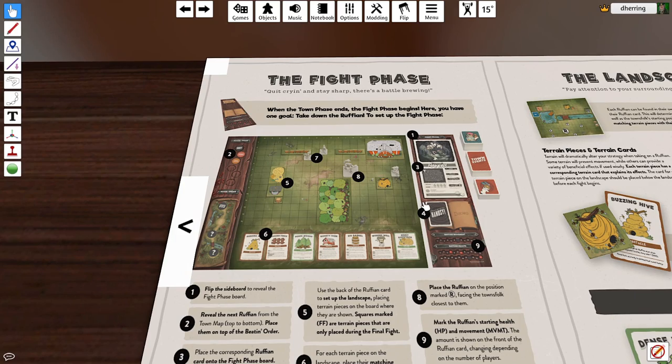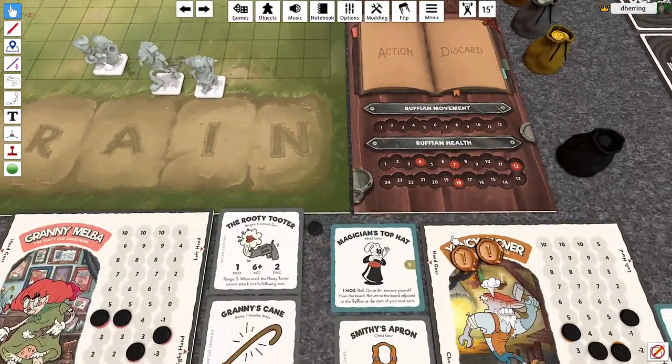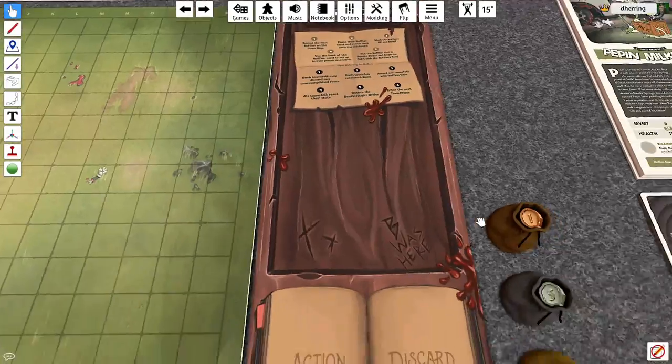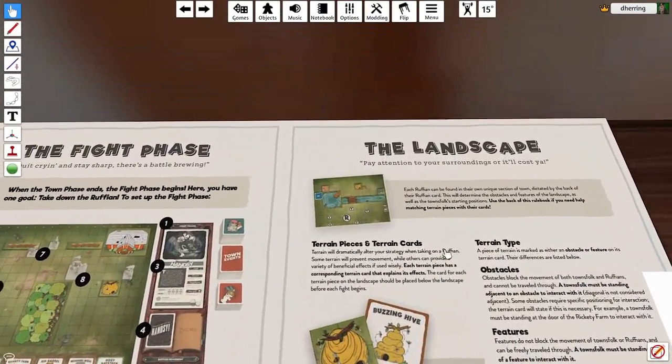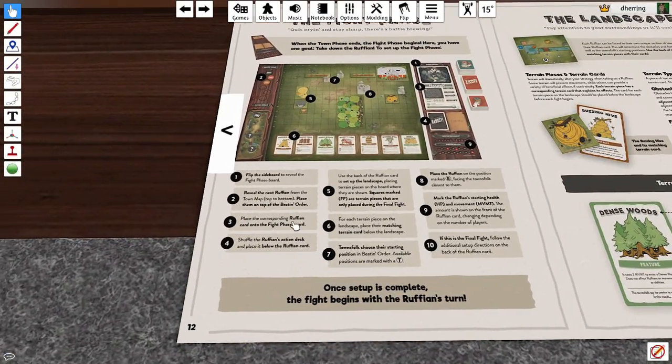Flip the sideboard — that's right here. We're going to flip the sideboard, and this is where we're going to have our good old ruffian. Then flip the sideboard to reveal the next ruffian — so that's the token. We're heading to our first ruffian fight. You see, we're in the village right here next to the waterfall.